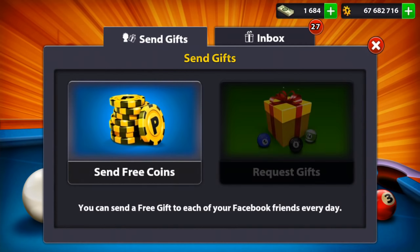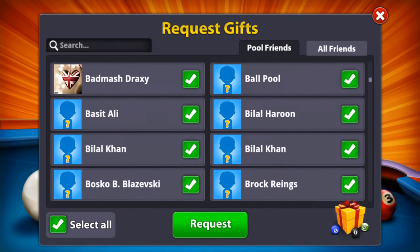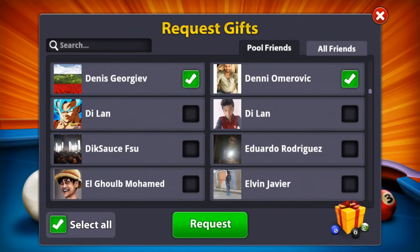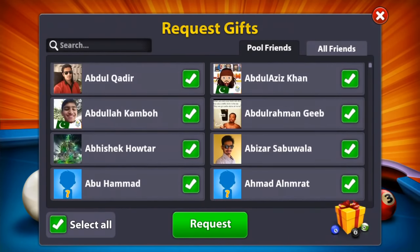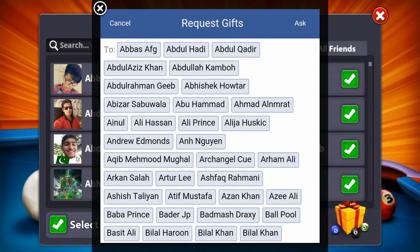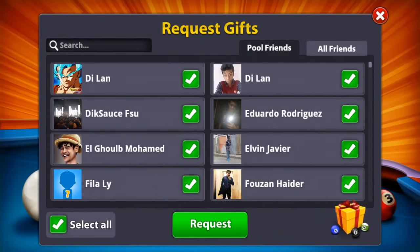When you have added friends from that Facebook group I mentioned, go to request gift and select pool friends. You will see all your pool friends listed. Note that select all only selects a limited number — I think 50 or so. Just tap request and then ask. It's very simple.